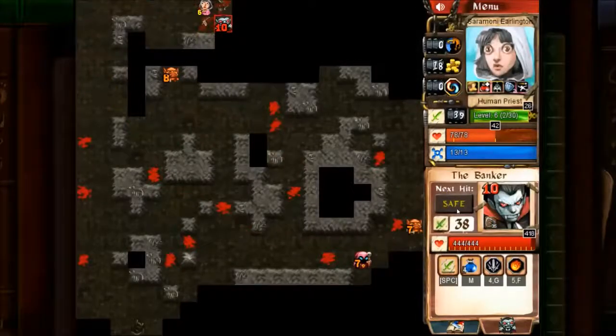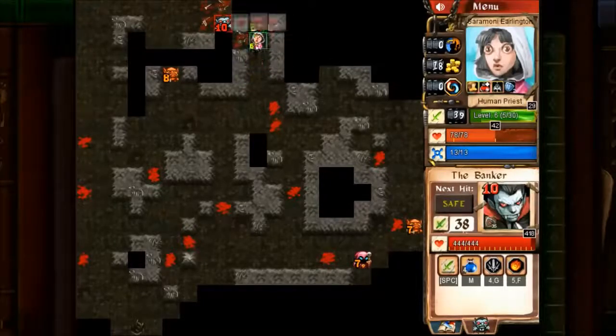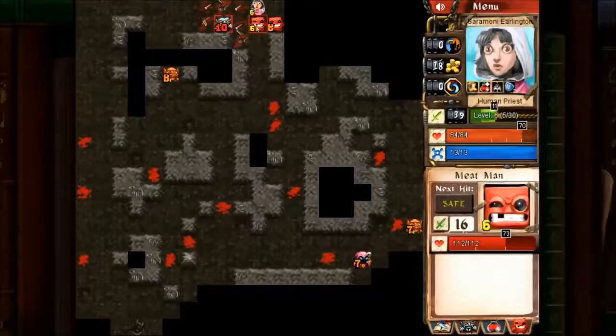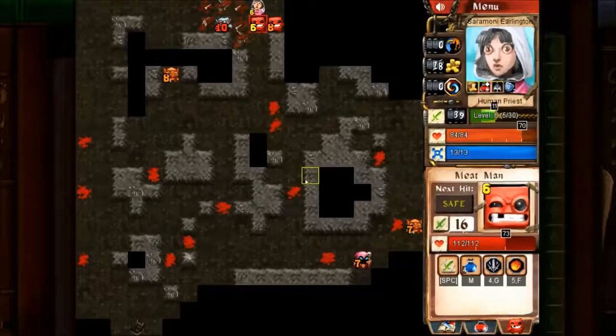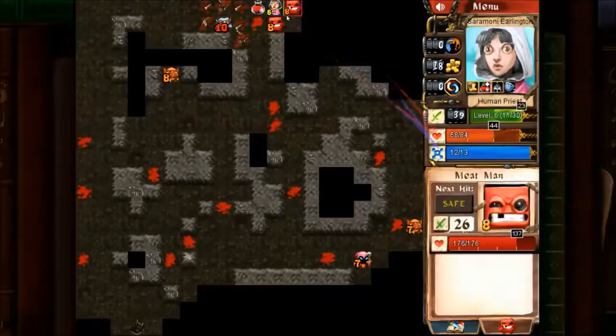The game actually says 'safe,' which means it thinks I can kill this boss — which I think is crazy. I think it can do 42 damage against me and I only did so little. As you move you also get your health back as you explore new areas, but so do the bad guys you're facing. So it's not as straightforward as: hit them and then run away.